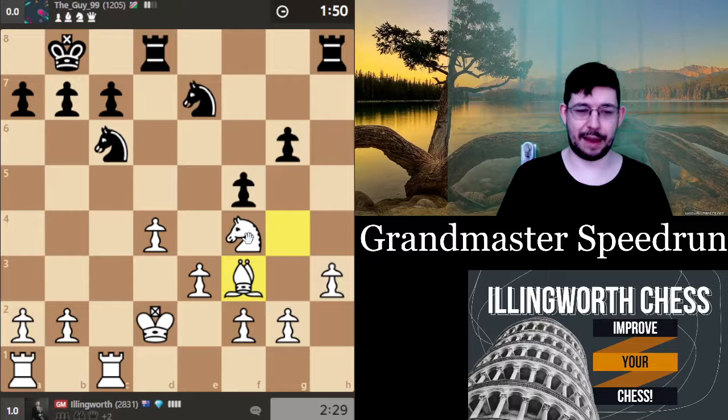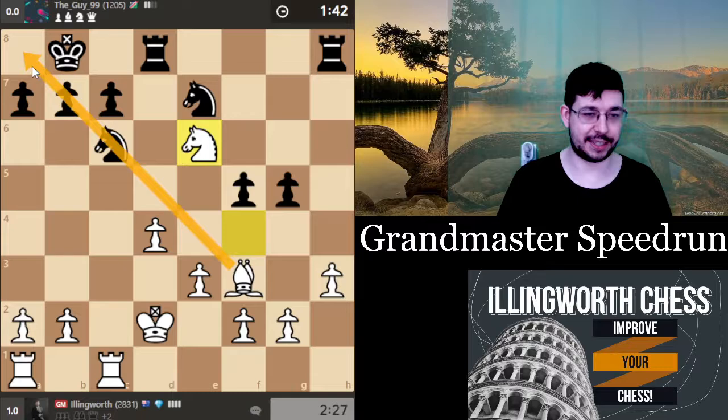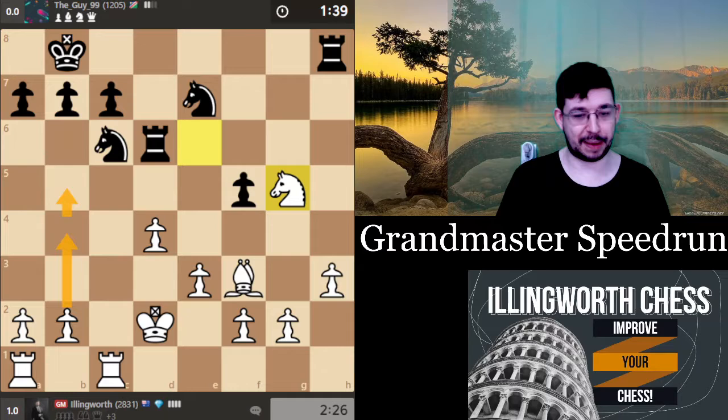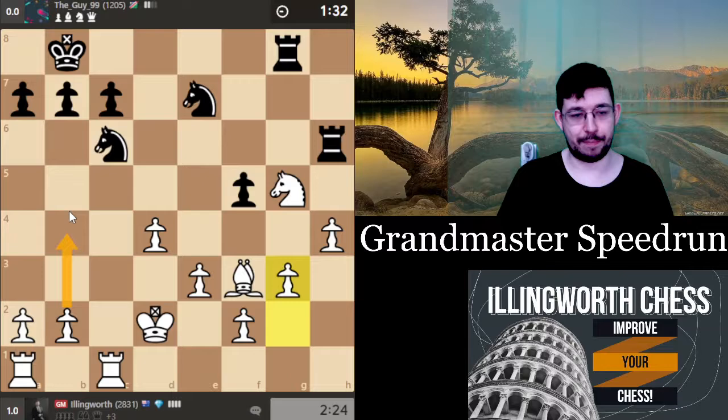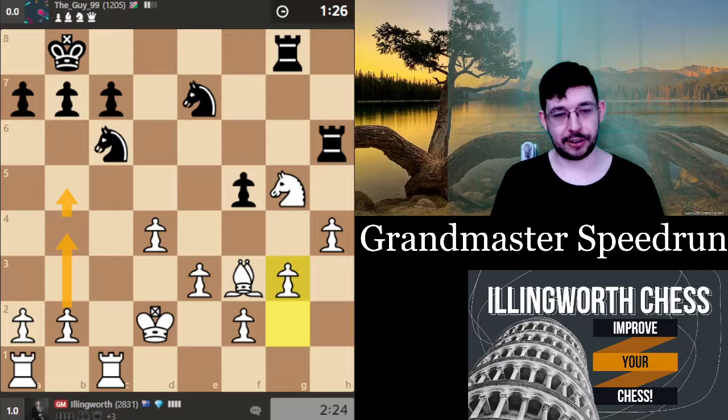h4 just defends the knight. d6, g3 keeps everything well defended — build a nice little pawn chain like that. g3 and yeah b4 and b5 is the plan — good old minority attack. That's always nice — up three pawns and they have no counterplay. He's taking a long time to play his moves, so I kind of regret playing 1.d4 against him. A more strategic position is going to take longer to win.